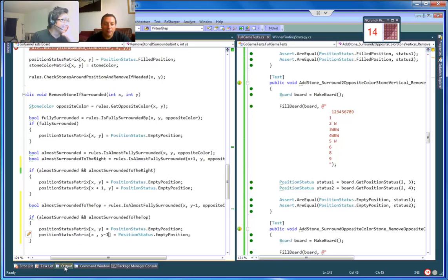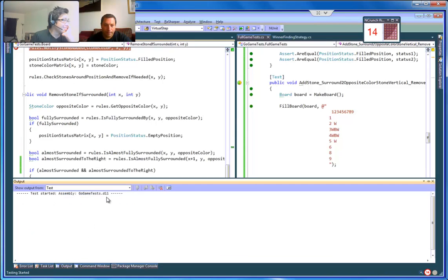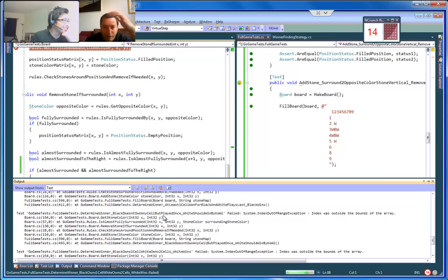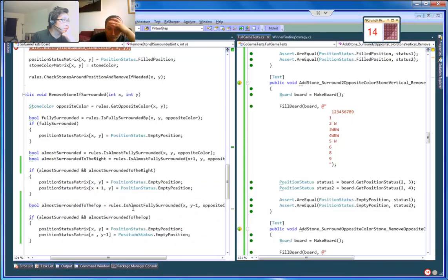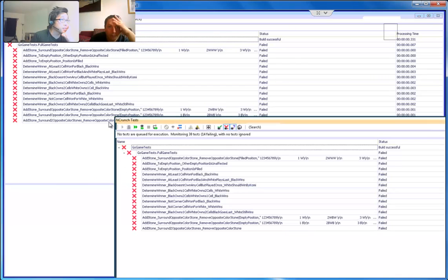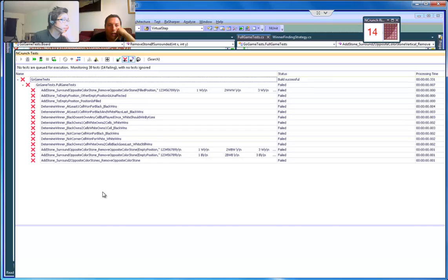Now would be a good time to run all tests and see just the names of the failing ones. The if looks pretty nice this way. Let's just look at the names and see what features we broke. So we broke 'add stone' — we broke 'determine winner.' This one is just surrounding a stone and removing it.